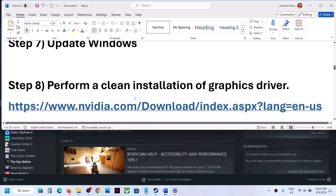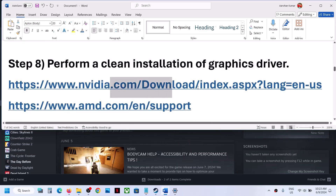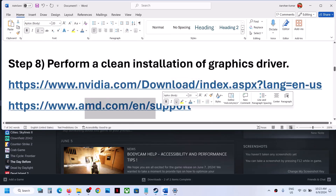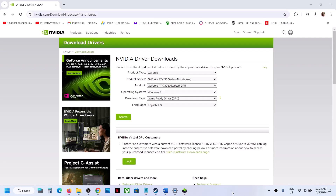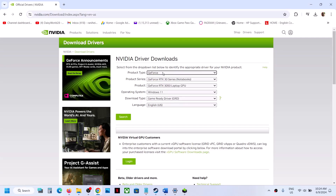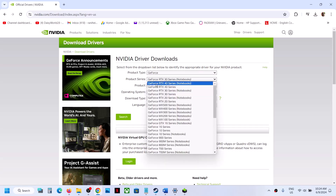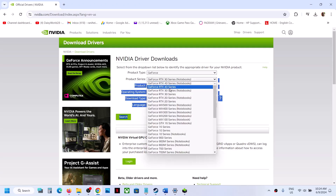The next step is to perform a clean installation of your graphics driver. If you have an NVIDIA card, go to the NVIDIA website; if you have an AMD card, go to the AMD website. On the NVIDIA website, select your product type — for example, GeForce — then select your product series, such as GeForce RTX 30 series.